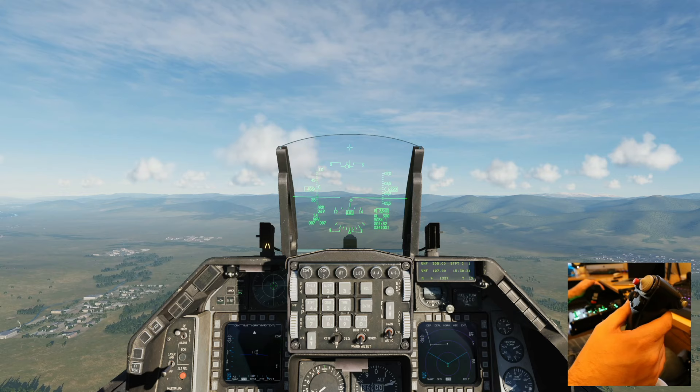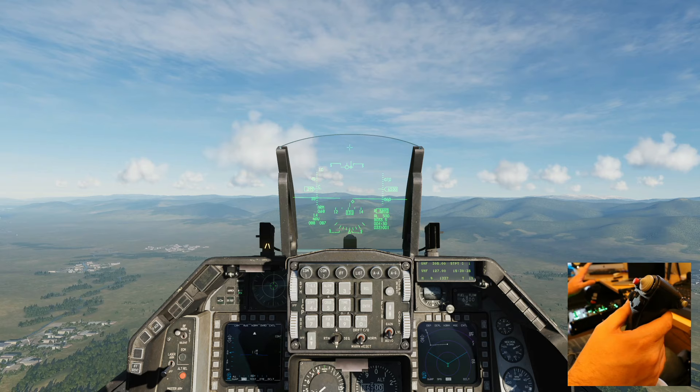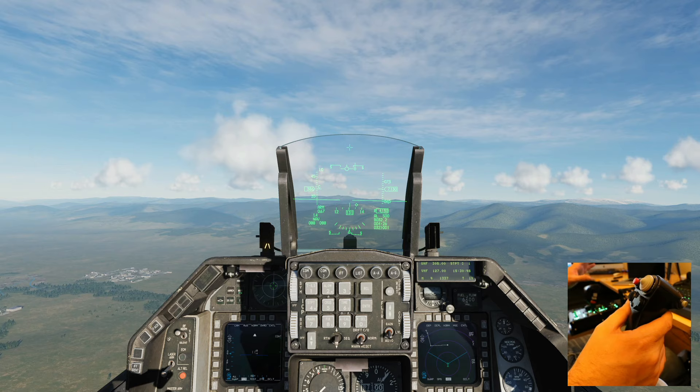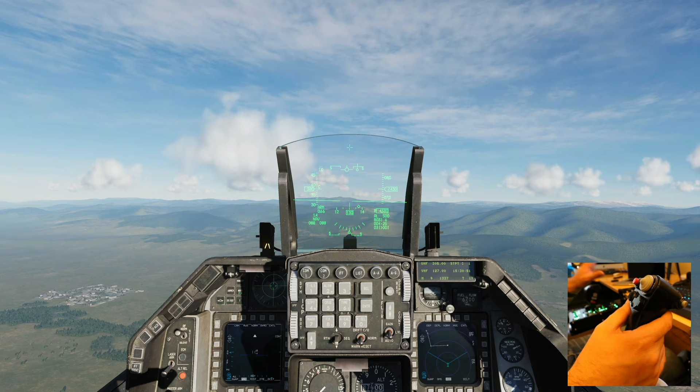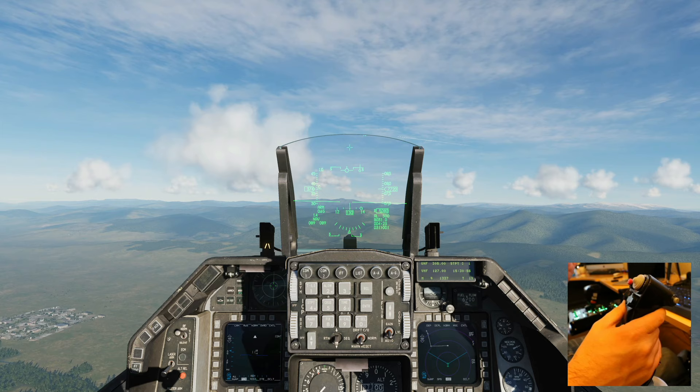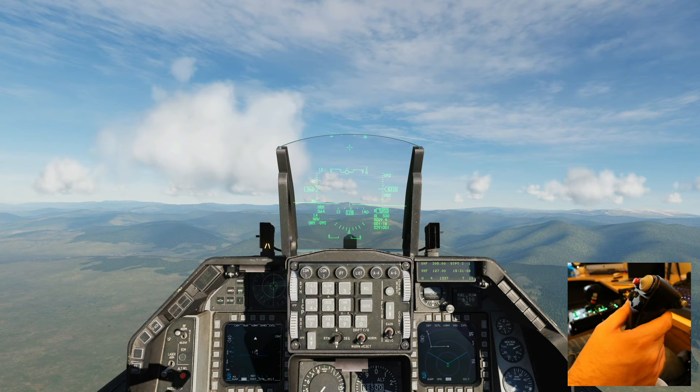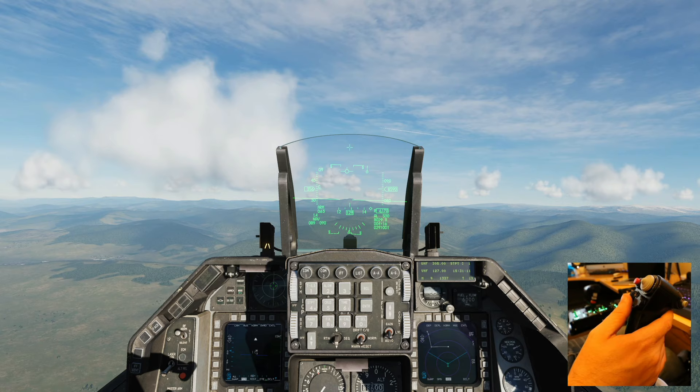Hey guys, what's up, Silent Gloves here. Today's mission was to successfully land the F-16 in DCS. I've never pulled off a landing of any kind in any flight simulator, so my goal today was to land the plane without exploding — didn't have to be pretty, just had to hit the ground soft enough that I didn't crash. It took me a lot of tries but I did successfully do it. I'll show you some of the failures and then the successful landing, which could only marginally be considered a success.